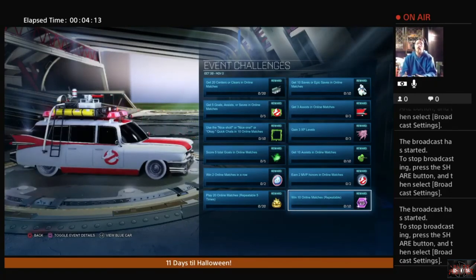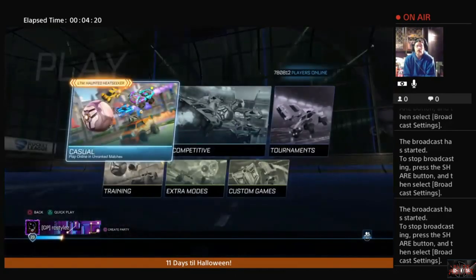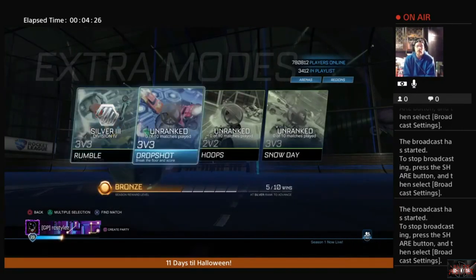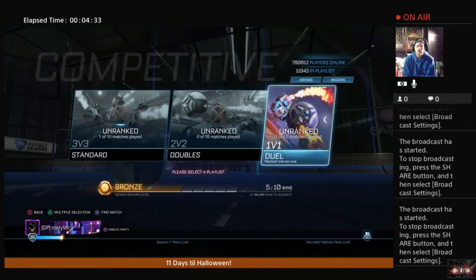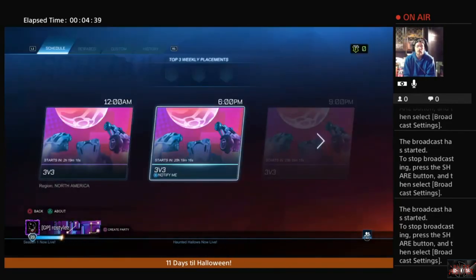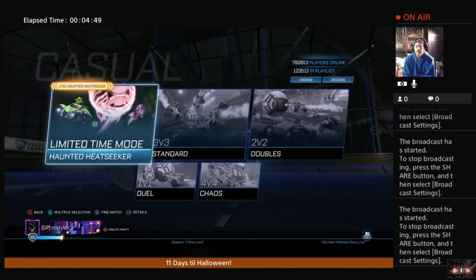That does it for our overview of the Haunted Hollows challenges section. Let's go ahead and see what the limited time modes are for Rocket League. After checking through the menus — Haunted Heat Seeker. We found the Haunted Heat Seeker game mode and we're going to go ahead and give that a try in a few moments. I'm going to join alongside All Dead for that one, so make sure you stick around.